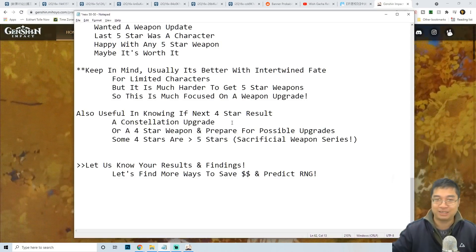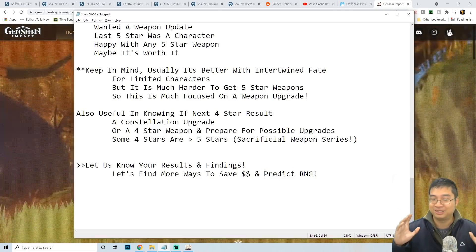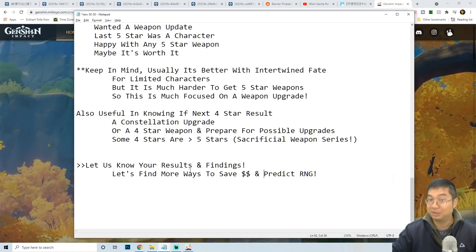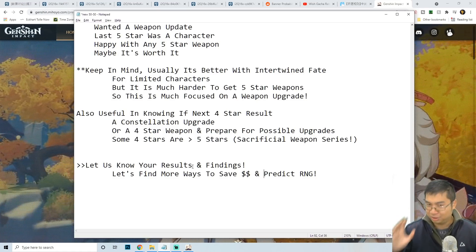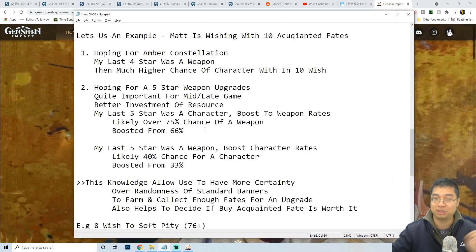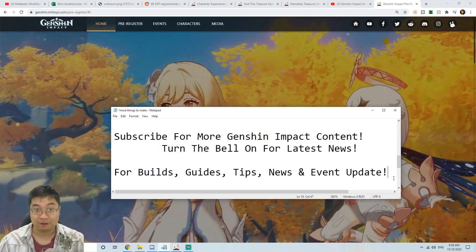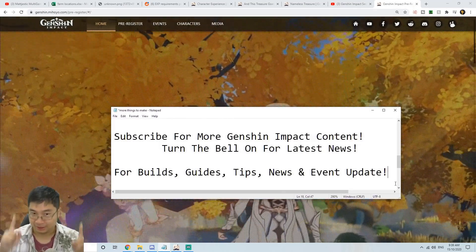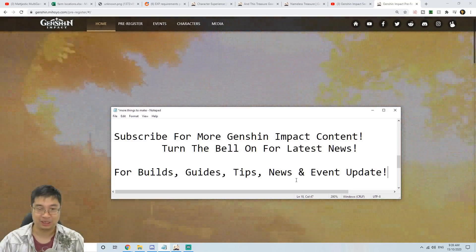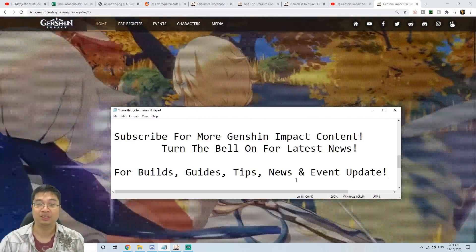Having this new knowledge of the hidden guarantee system for the standard banner will help us make better decisions — whether looking for character upgrades or five-star weapon upgrades. I'm very excited to find more information and help predict the RNG across all banners — the standard banner, limited weapon banner, or limited character banner. If you look at your results, let us know in the comments what you see on your standard banner. And as always, I wish you guys the best of luck and the most fun exploring this wonderful world.